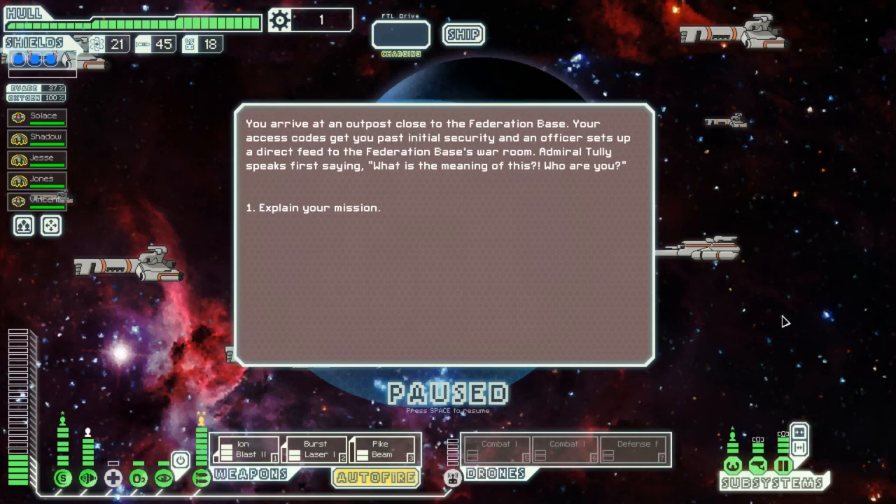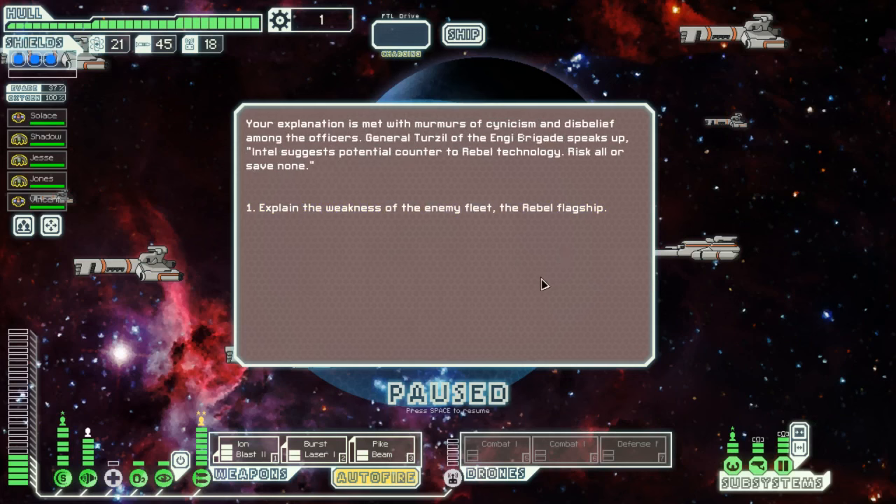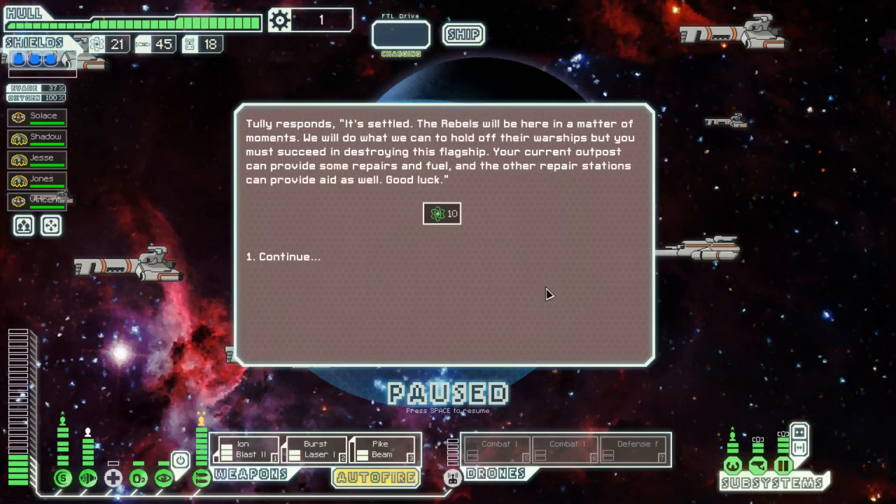Admiral Tully speaks first, saying: 'What is the meaning of this? Who are you? Explain your mission.' Your explanation is met with murmurs of cynicism and disbelief among the officers. General Tertzil of the NG Brigade speaks up: 'Intel suggests potential counter to rebel technology. Risk all or save none.' Explain the weakness of the enemy fleet, the rebel flagship. Tully responds: 'It's settled. The rebels will be here in a matter of moments. We will do what we can to hold off the warships, but you must succeed in destroying the flagship. Your current outpost can provide some repairs and fuel. Good luck.'